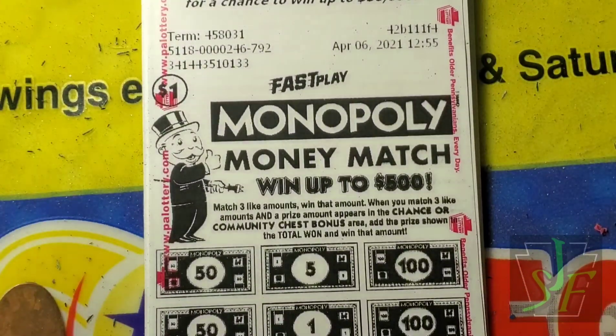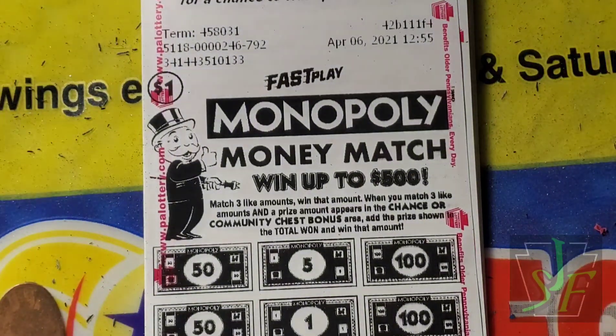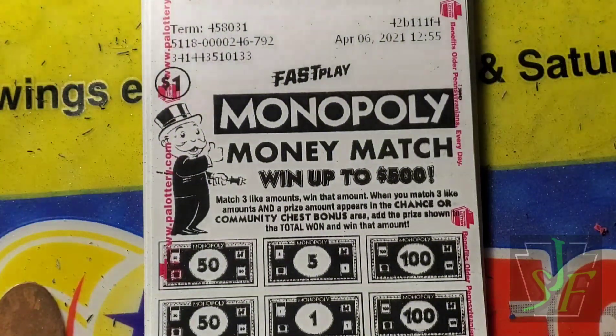Match three like amounts, win that amount. When you match three like amounts and a prize amount appears in the Chance or Community Chest bonus area, add the prize shown to the total and win that amount. We have two tens, two twenties, two fifties, a hundred — not quite sure what that means with the Community Chest thing, but we'll figure it out.